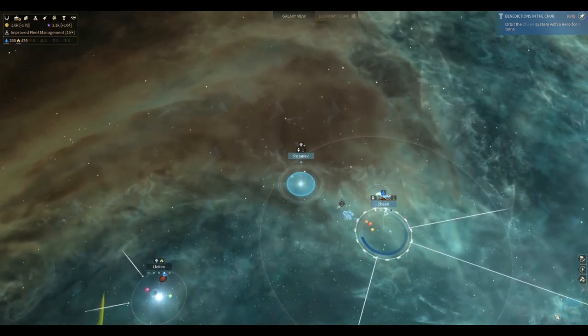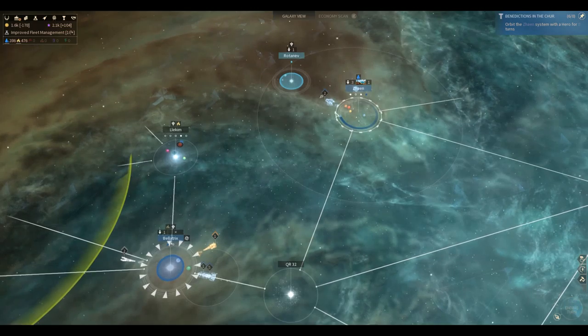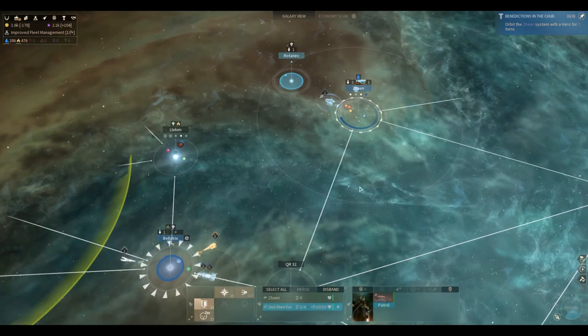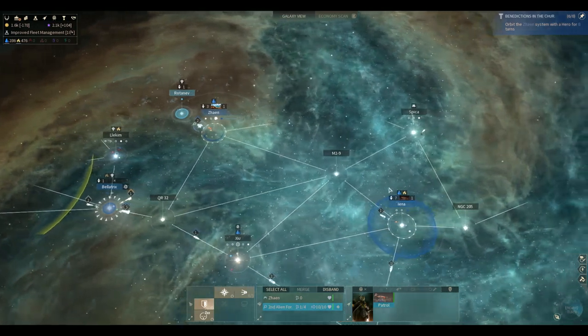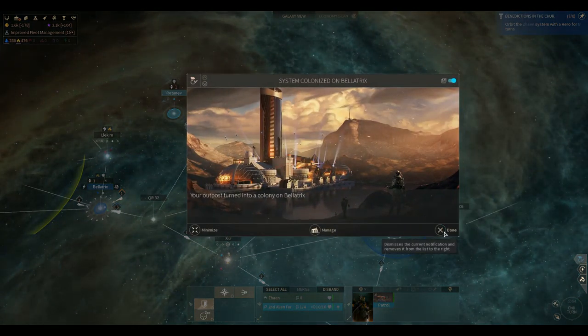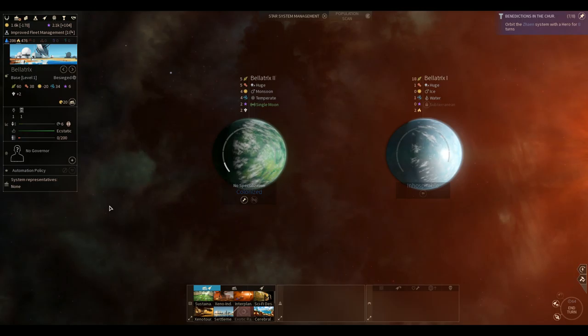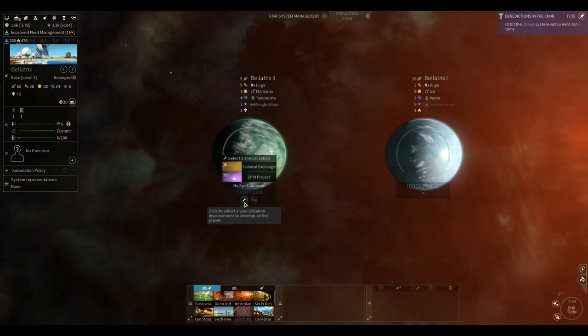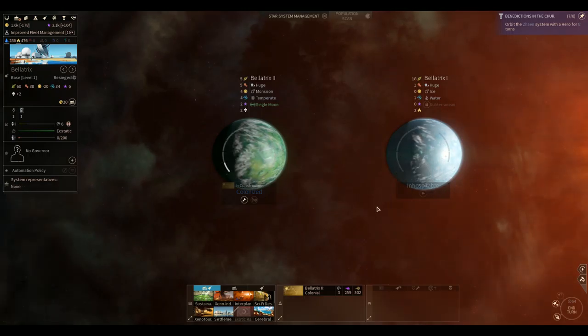There's a probe chilling there — I don't think it's our probe, somebody's probe. Is there anything to scan here? Not particularly — would have been nice. The turn is still rolling. System colonized on Bellatrix finally, even though it's in a precarious situation. No governor — I guess we need the colonial exchanges more than we need the spin project, but maybe we'll wait until it's necessary.